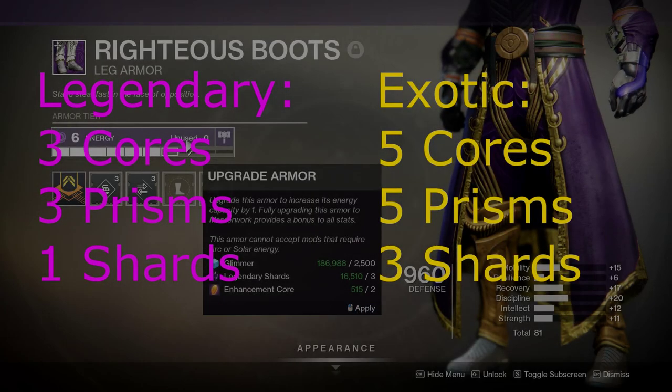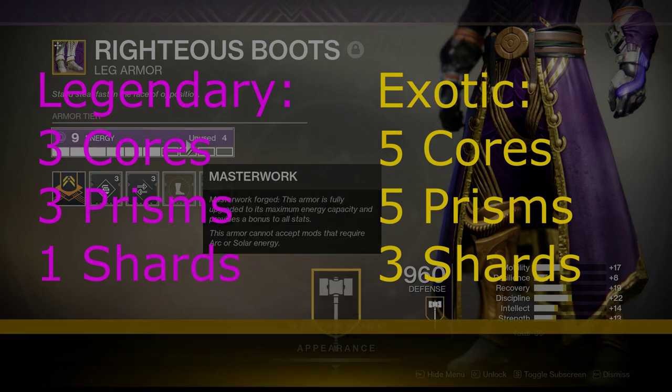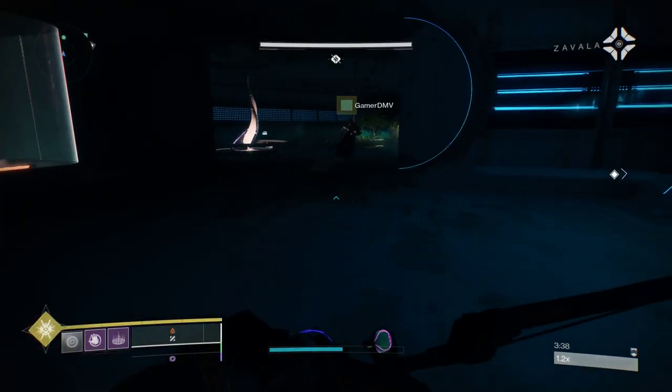To masterwork each piece of legendary armor, you will need 3 cores, 3 Prisms, and an Ascendant Shard for each piece. Exotics take 5 cores, 5 Prisms, and 3 Ascendant Shards. With all of this in mind, let's check out the sources of these materials.